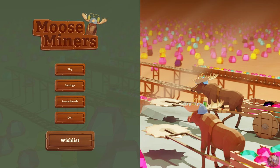In this game we will take control of a mining operation run by Moose. They mine and sell gems. You need to decide where to spend the profits — hire more miners and upgrade their gear, buy new rails and minecarts to get deeper into the mine. The deeper you get, the more valuable gems you will find.